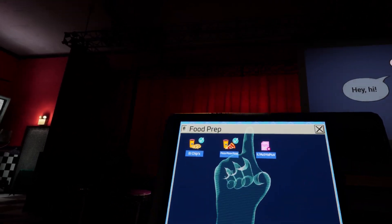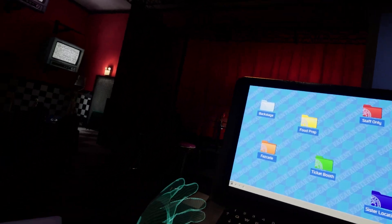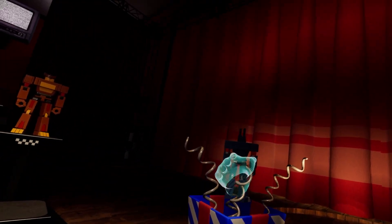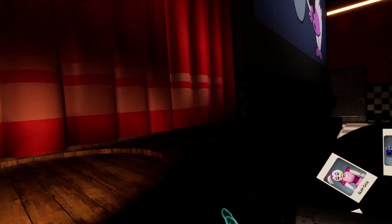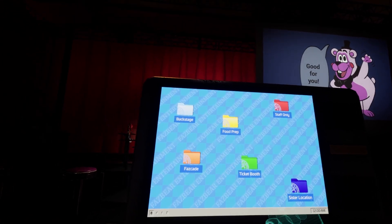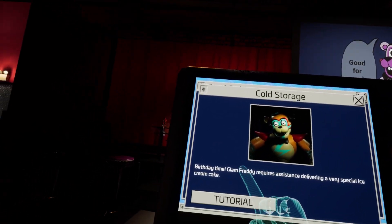So does that clear up food prep? I think that should be the end of food prep. The last one — we don't have unlocked yet. There's a special gift for us on the stage. Let's go collect that. And it is the Bonnie Transformer. All right, there we go. We're back. So we did the food prep, we've done all these. Let's go to staff only, cold storage — birthday time.